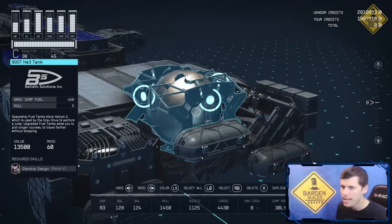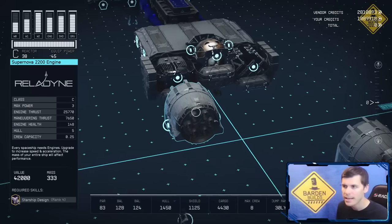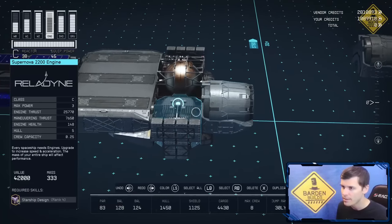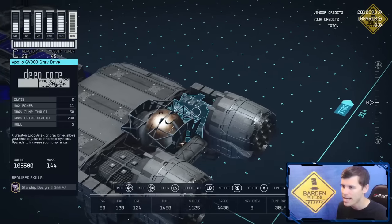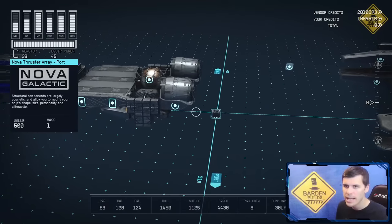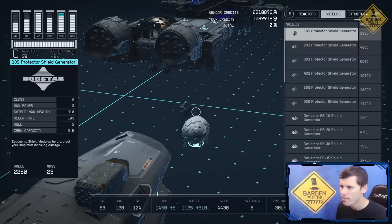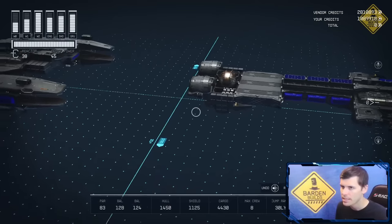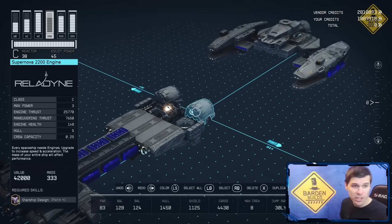At this point, I'm going to take a Class C engine — a Supernova 2200 engine — and snap it to the top snapping point of this reactor. I'm going to do another one on the other side for the grav drive, snapping into the top snapping point. I'm then going to take a Nova thruster array and snap it into that side snap point, and throw another one on the other side. That's going to do it for that section, so we are ready to move on to the next portion of the build.